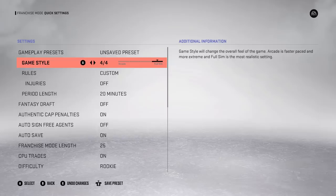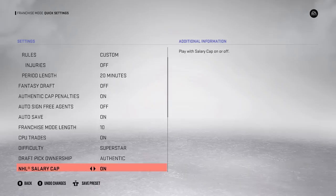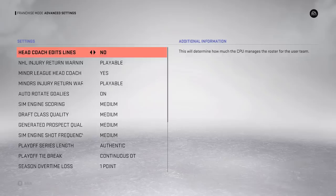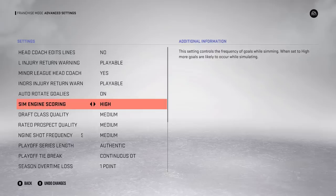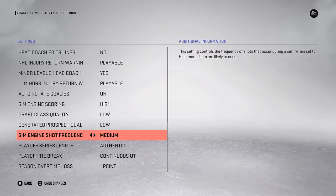The game style is set to full sim, which is the most realistic. Injuries are turned off because they're super annoying to deal with. Period length is 20 minutes, franchise length will be 10 years. Difficulty is set to superstar - trades set to hard, which makes it a bit tougher. Scoring is set to high, which makes it better for scoring. Draft class quality and prospect quality are both set to low - it makes it harder and a bit more realistic, since you only find a few good players outside the first round.